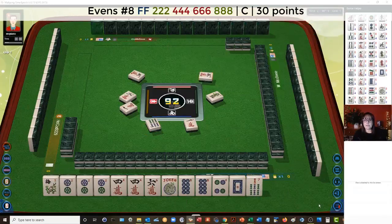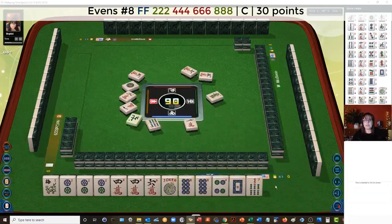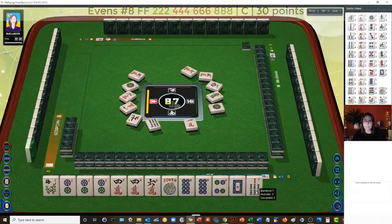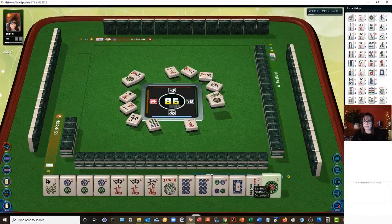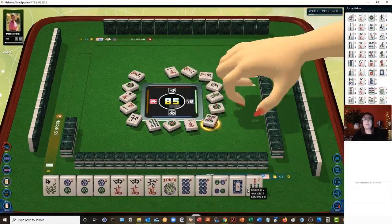One dot. North — I like to discard those winds if I'm not in that category. One dot. So we are looking for four, six, eight, and flower. West wind. These are all supposed to be pungs, and then a pair of flowers. One character. One dot — the ones are out. So that was a good pick and discard. It was a bad pick — five dots — but a good discard.